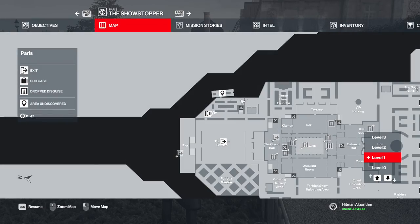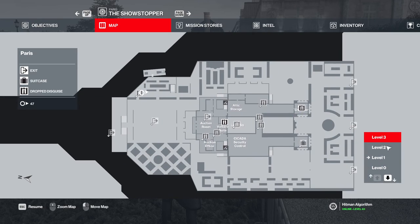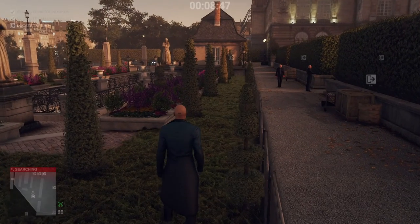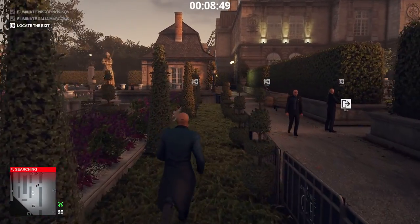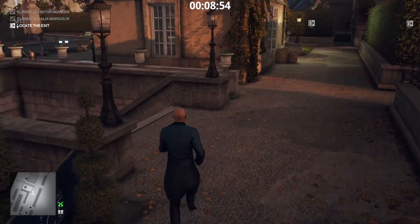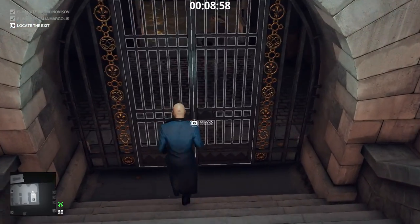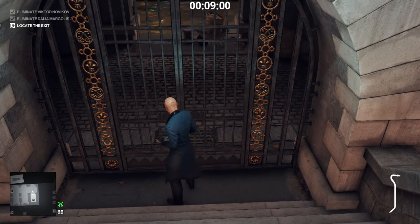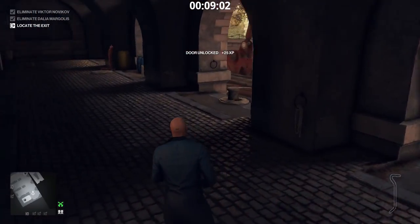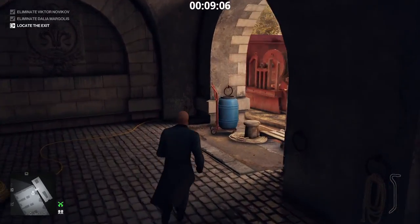Looking at my map of Paris, I notice there is one place I haven't explored — the Barge. Since I'm near, might as well complete the challenge, Discover Paris. Good thing I brought the crowbar. FYI, this gate can only be opened with a crowbar or lockpick. The Palace Master Key has no power here.